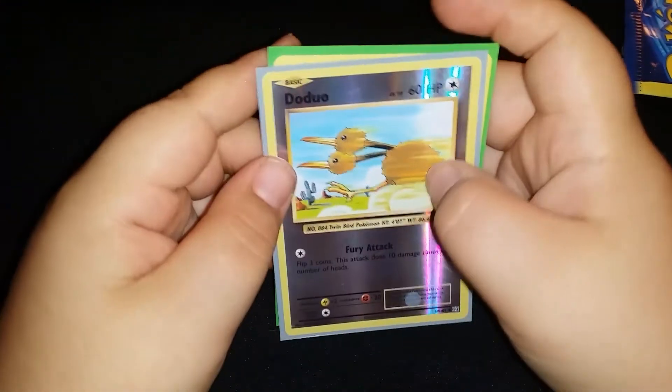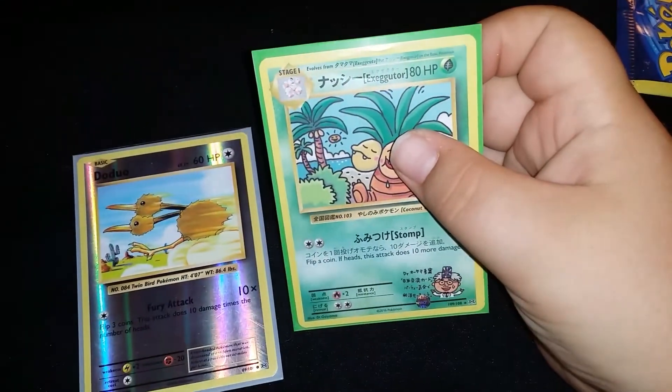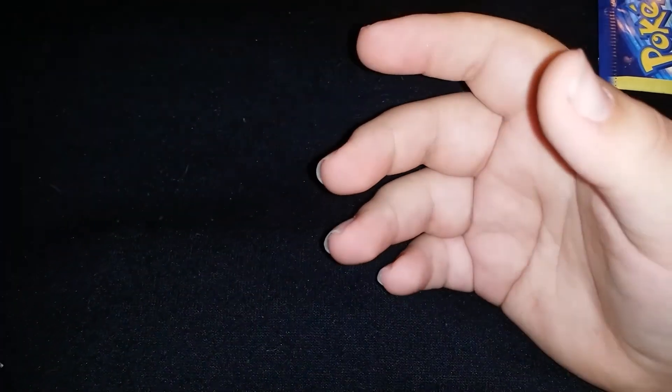Okay, so that was all for the episode. Let's do a quick recap. We got a Hollow Dugtrio, and I believe an Exeggutor, and a Secret Rare. That was nice. See you in the next Not Plasma 14 video. Not Plasma 14 out.